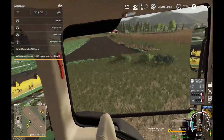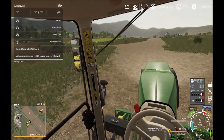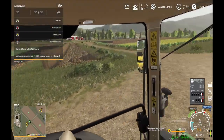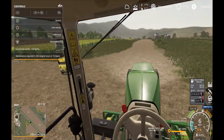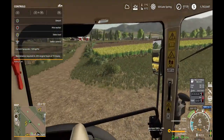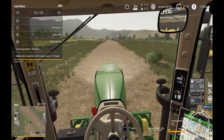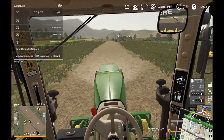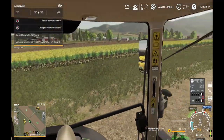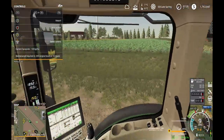I barely used any seed — barely planted anything. Just really small plots, I guess you could call them test plots. It's not like I'm testing any new crops, but that would actually be a good purpose for this trike setup — if you had different strains of seed, it would make a good test plot tractor since it whips around and you can hook up a small planter like this.